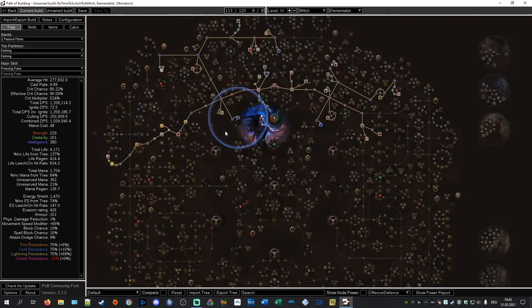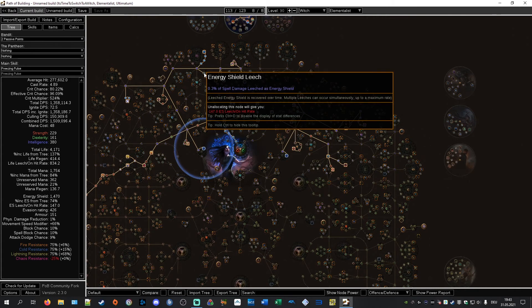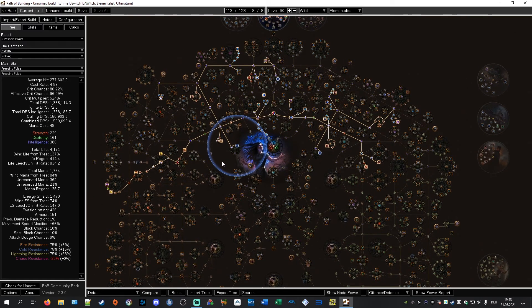I invested into energy shield leech a little bit — just one node — and that really helps with sustaining. With better gear this will be an absolutely viable tier 14 to 16 farmer. I'm running those now with this build and I'm blown away by how good it actually works. On Shaper guardians and similar content the damage is a bit lackluster compared to other builds, but as I said, this is not a boss killer — it is a map farmer and a league starter.